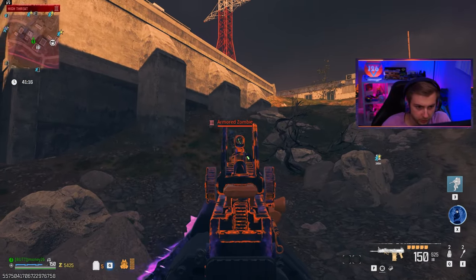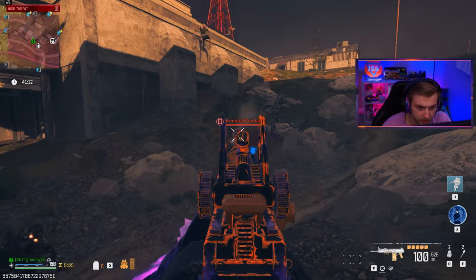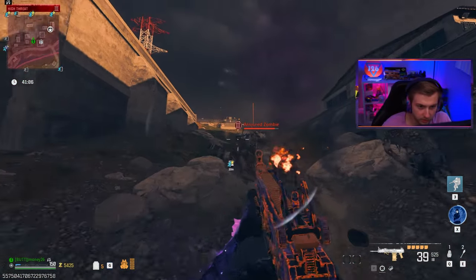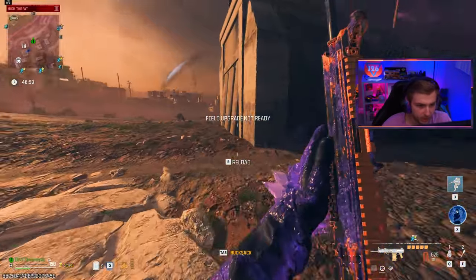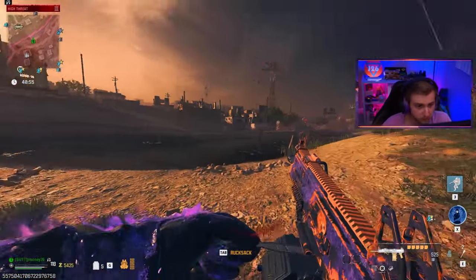Now let's see what this is doing in tier three. Here's a fully armored zombie — can we at least break his helmet? Not looking like it... oh wait, yeah, we did. We're not doing terrible damage for not having pack-a-punch and no upgrades, but we got to reload and get out of here. Damage isn't terrible, but not insane either.